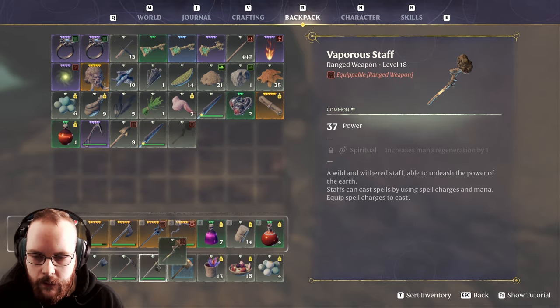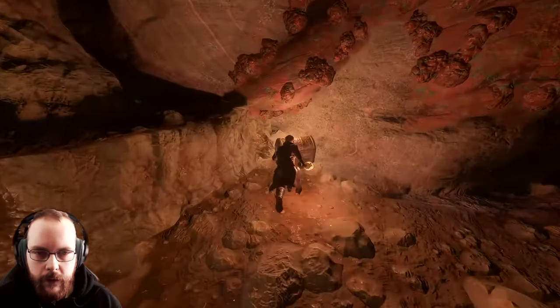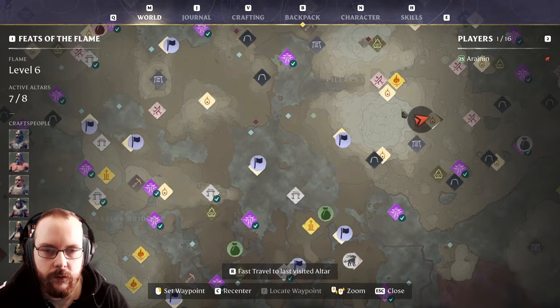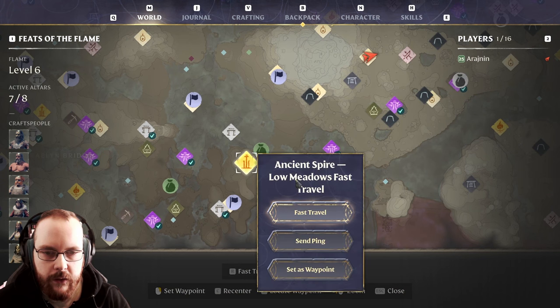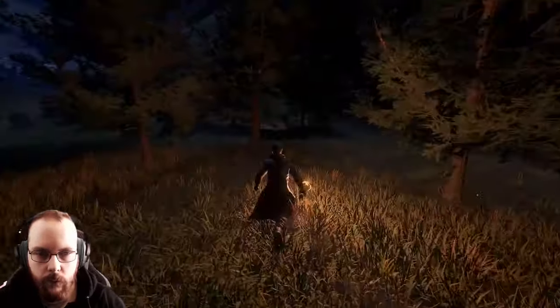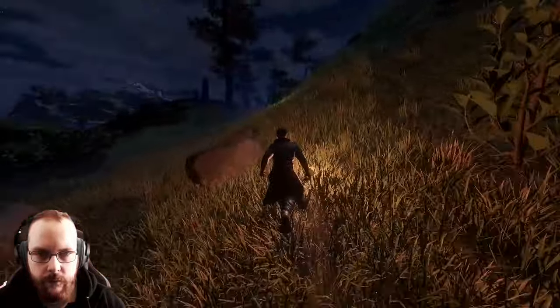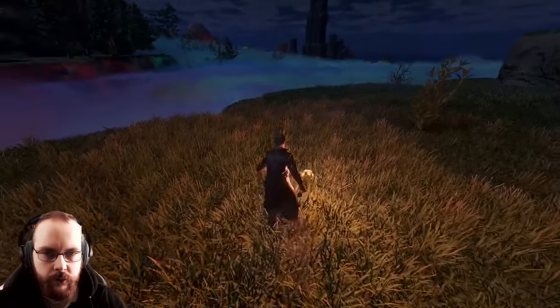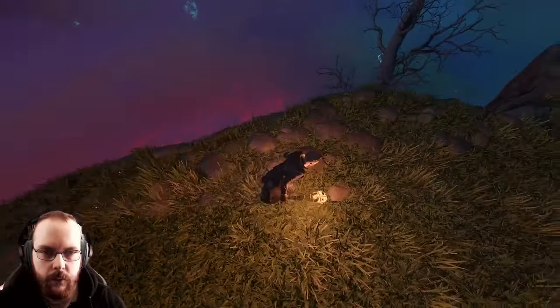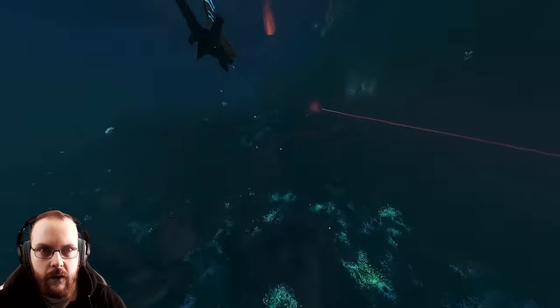I don't think I've seen this staff before, and there's a legendary chest too. Since it's dark, might as well gather some fireflies — fireflies for days. That's 40 of them, a full stack of firefly potions, which could come in handy. Let's check out a little bit of this shroud area.